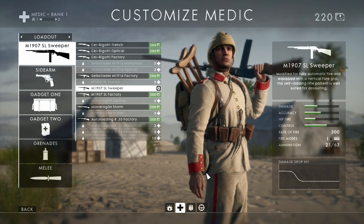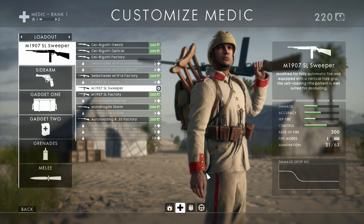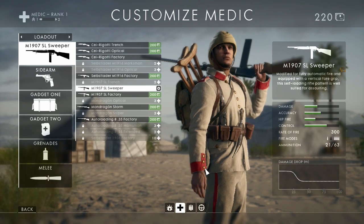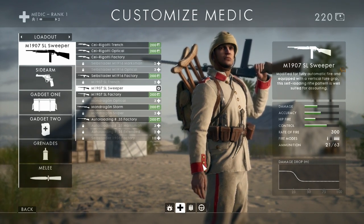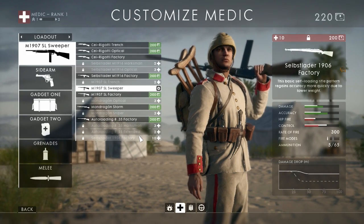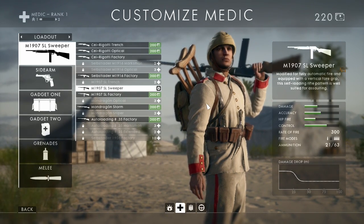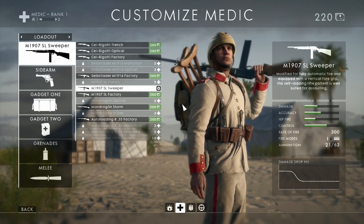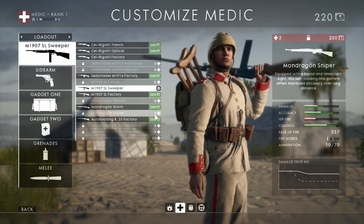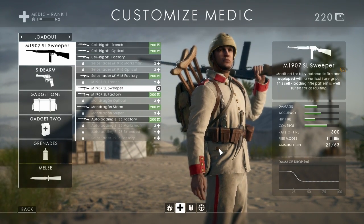This is the M1907 SL Sweeper — it's a long name. I'm going to be testing this weapon out, showing you how it works and if it's worth your time, because it's pretty expensive to buy weapons and you have to dedicate a lot of time into this game to get them. I'm getting this temporarily until I can get the one I really want, which isn't until rank three.